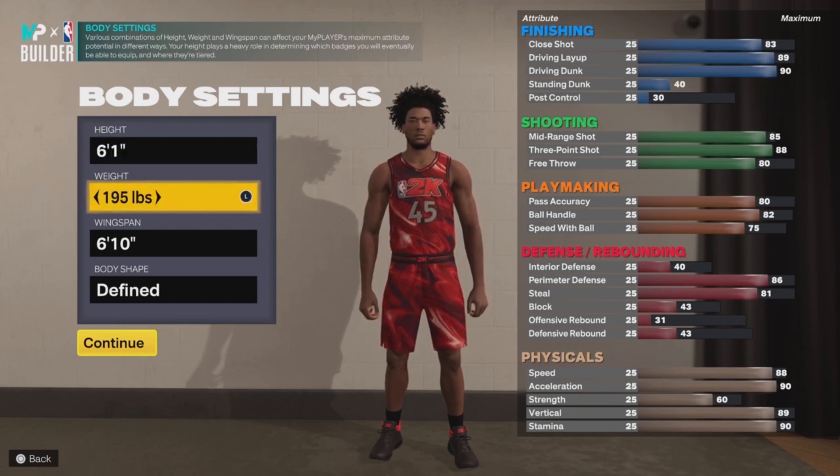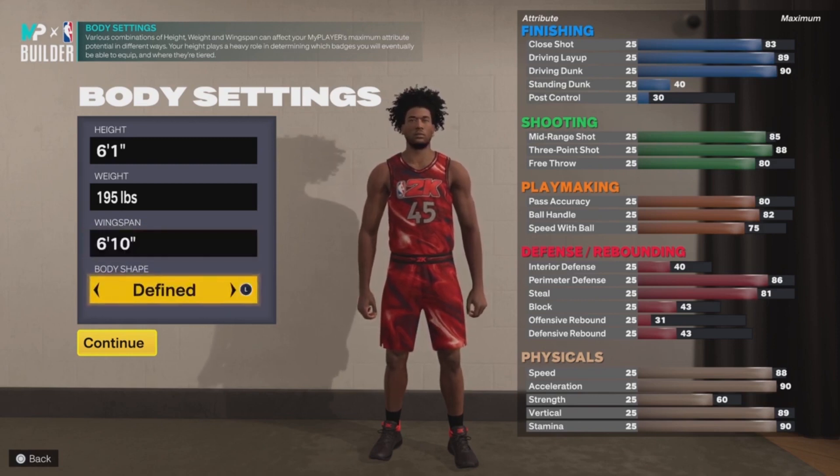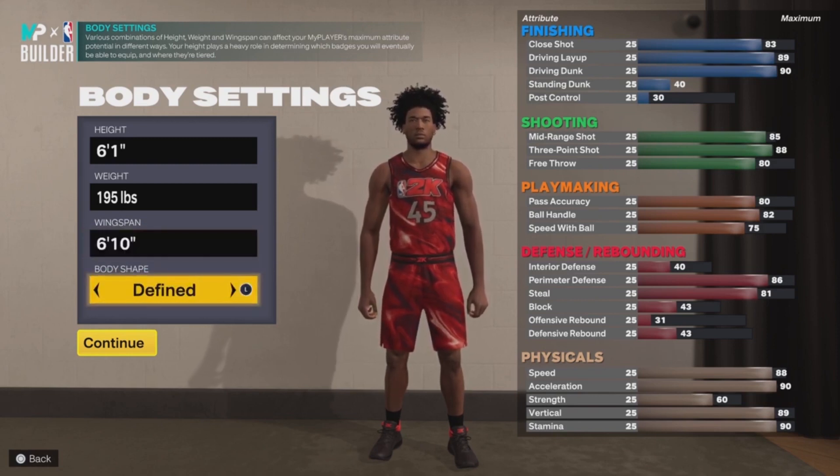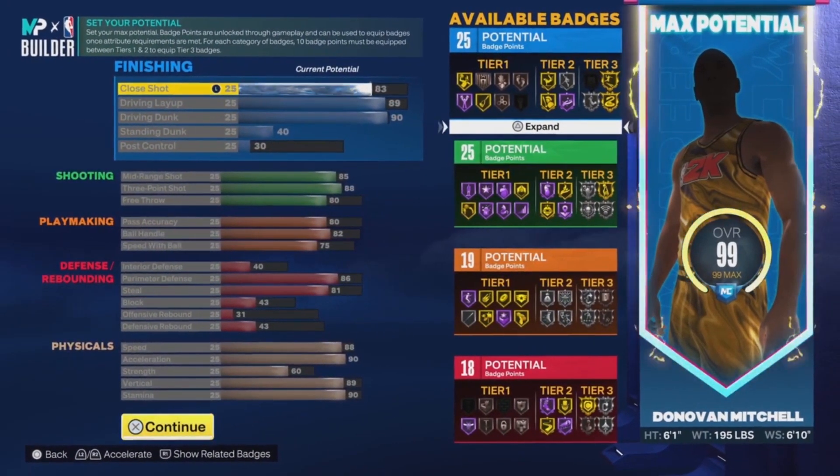Now for the height, go with 6'1 — he's actually either 6'1 or 6'4 in real life, I'm not too sure. For the weight, go with 195. For the wingspan, I want you guys to max out the wingspan, so 6'4 and 10 inches is the highest wingspan you can get. Max that out, and for the body type go with whatever you want.